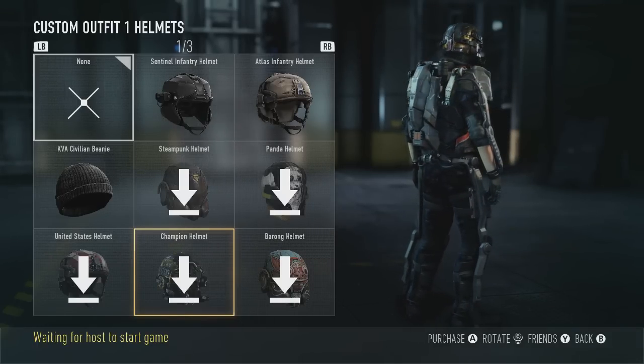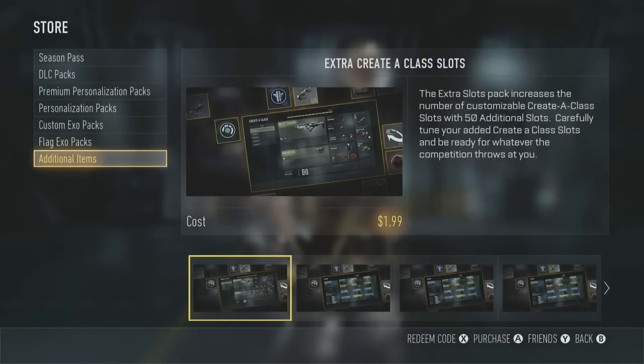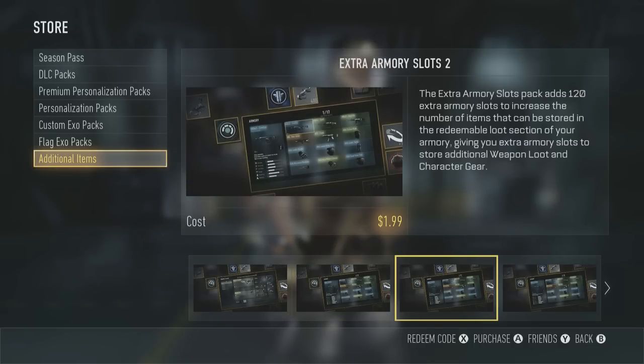Other things that they released — you can now purchase custom class slots. I'm already a 15th prestige so I already have the 10 class slots, so I'm not really too worried about that. However, it appears that this is the exact same way as when Black Ops 2 did the same thing. You'll actually have five slots of 10 that you can cycle through, which is really interesting and that's going to help someone like me who plays a lot of ranked play. So I'm definitely going to be copping that.